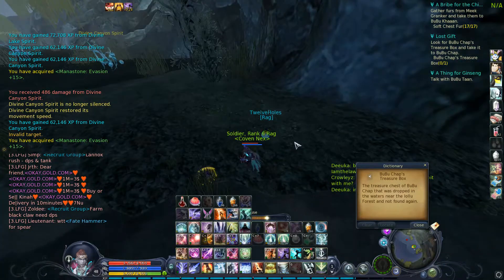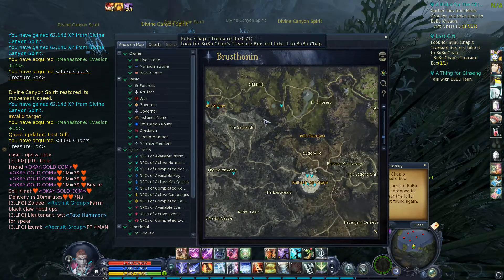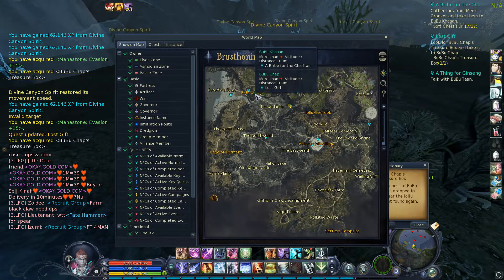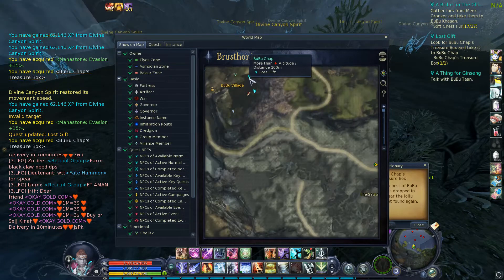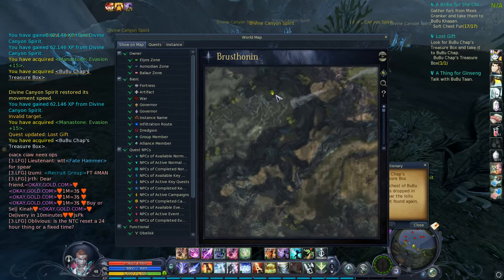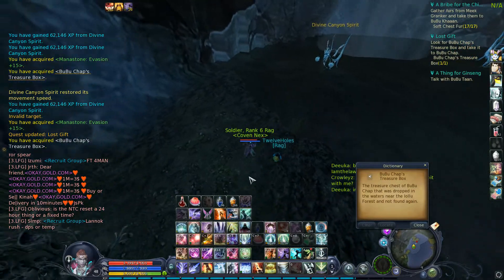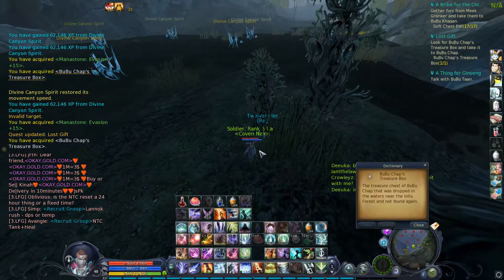So here's the item. Now I can just go turn it in and get my rewards. The original quest comes from BooBoo Village right here — lost gift from BooBooChap — and the quest item is all the way over here below the waterfall. So when you look at the waterfall, it's on the left-hand side, kind of hitting the plants right here.